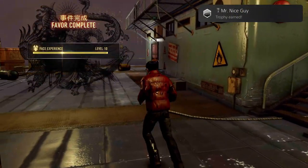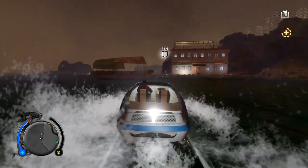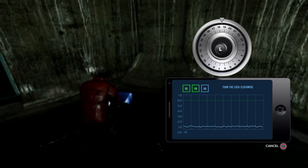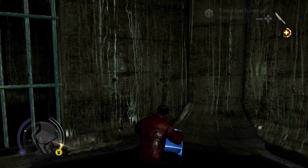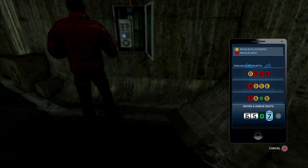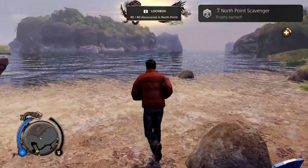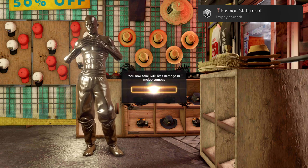Spiritual Healing: pray at all health shrines — a collectible that also grants extra health bar as you find them around the world. West End Scavenger: unlock every lock box in Kennedy Town and Aberdeen — collectible. Hong Kong Super Hacker: hack every security camera in the game — collectible; hack all cameras around the world. North Point Scavenger: unlock every lock box in North Point. Fashion Statement: change all your clothes in your wardrobe or a clothing store — just change all your clothes and you'll get the trophy.